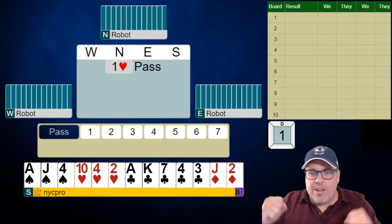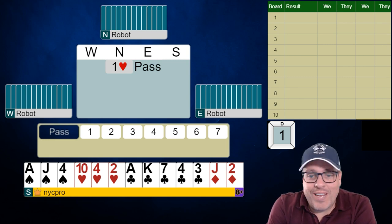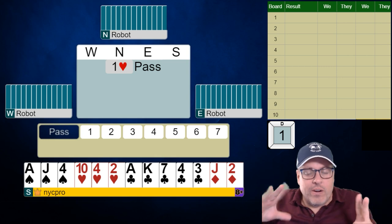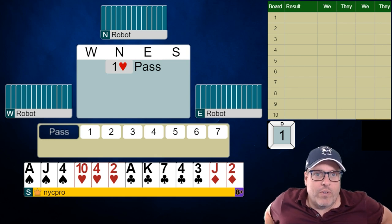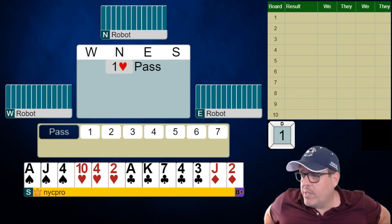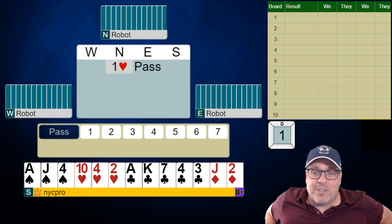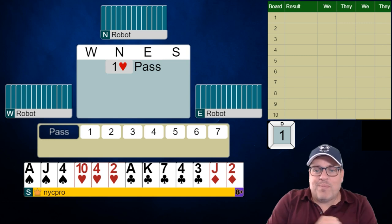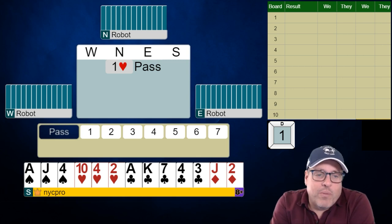All right everybody, we are back for another challenge with the robots. This is challenge 22 — at least I don't know, there were a few that we didn't actually number, but we've played a lot of boards against these robots. We're learning a lot. They play better at IMPs — we usually do much better at match points than they do. We're playing IMPs this time against the robots, 10 boards. Let's jump in here.